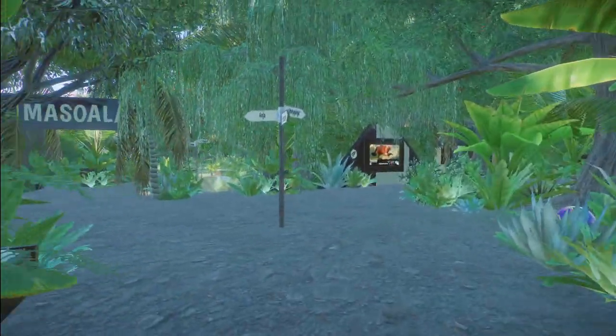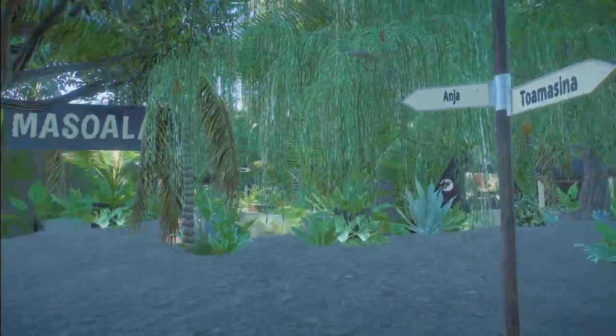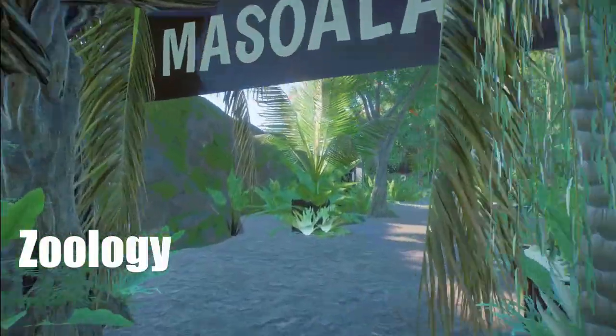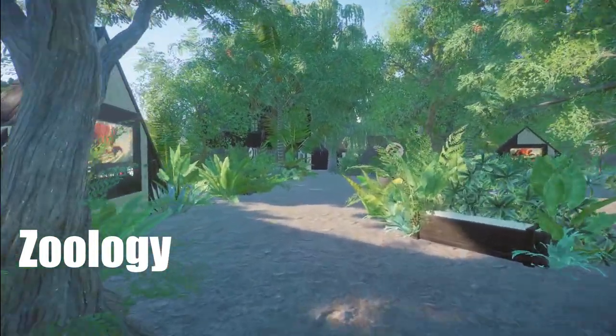We have a walk-in lemur habitat from Malna Fauna National Park made by Zoology. You can bring this into your zoo for right around $74,000.